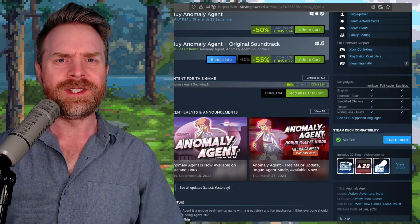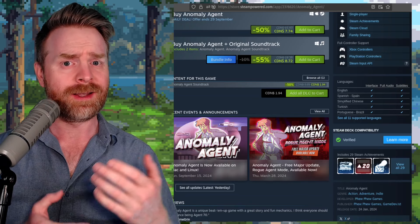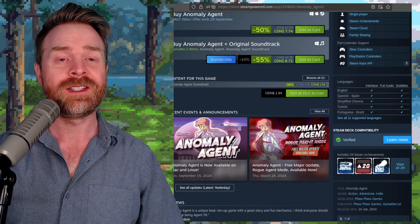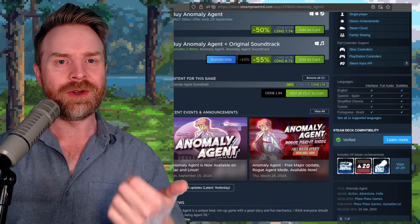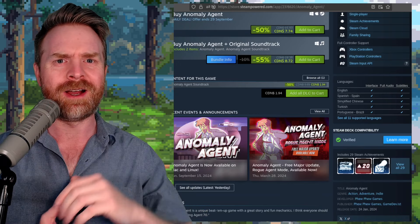Anomaly Agent is currently on sale for a whopping 50% off and it's not very expensive overall — I think it'll cost you less than 10 bucks. If you've played this game or are going to pick it up, let me know your thoughts in the comments below.